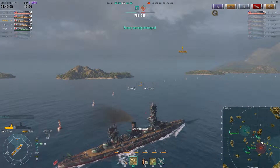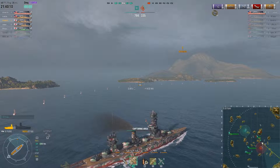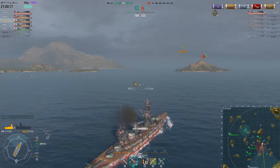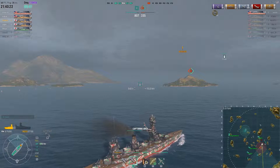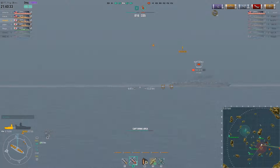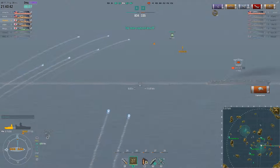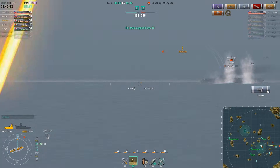A little less than 2,000 HP left. I already popped my repair party consumable and it just kept me in the game. Capping the B point, but the carrier's down here somewhere — we saw him but haven't spotted him again yet. Can't get my guns pointed out that way. The only thing left over there is the fighter squadron. He's sending dive bombers in here — there he is, skimming the edge of the map. Turn away. AP actually does a good amount of damage on carriers, and that's the game right there.